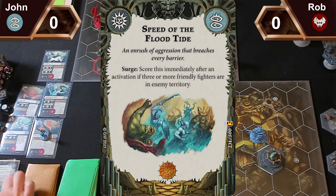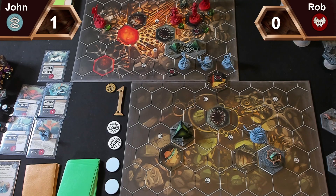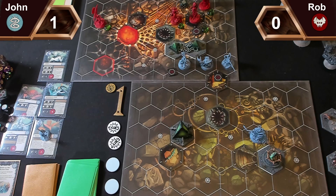Then in the power step I'll pass — sorry, I have a card to play. I'm going to play Counter Charge. No, you didn't charge. You did push the crab though — I'm going to play Mirror Move. You pushed the crab — that's the one I want to push, but he's my crab. I don't think I'll play anything. So then in the power step I'll pass — any power cards? No.